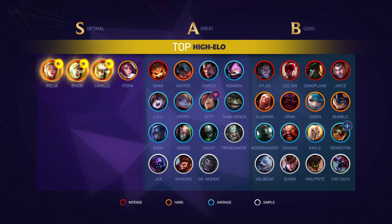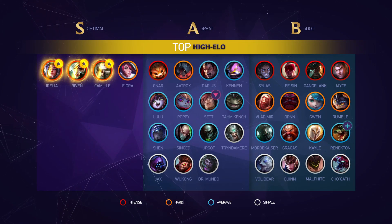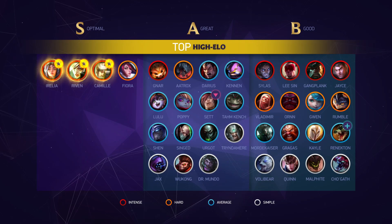We saw some little tweaks with buffs to Poppy's passive cooldown and Sion's base W shield — nice changes but ultimately not super impactful. Cho'Gath got a 1-second cooldown reduction on his Q. It's nice since you're pretty reliant on it for trading, but this won't drastically change things for Cho and there are still too many matchups where he can be bullied out of top lane.